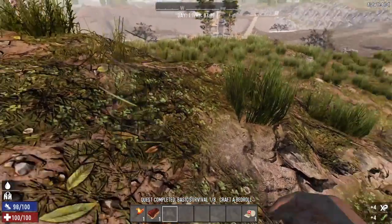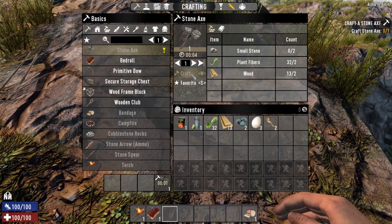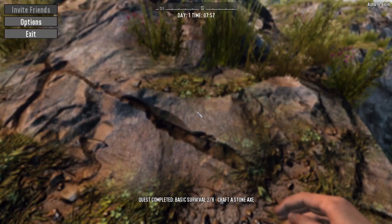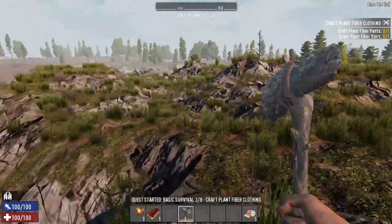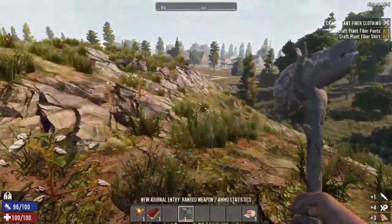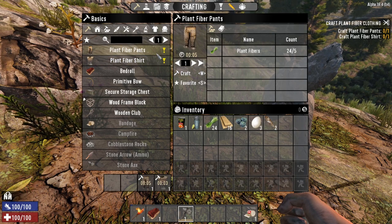Gather ourselves some small stones. Normally my advice to people is if you start off in the wasteland biome or close to it, restart — but let's try the challenge. Let's get ourselves some clothes on and craft these up quickly.